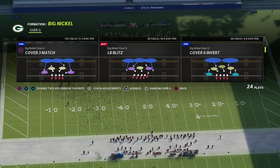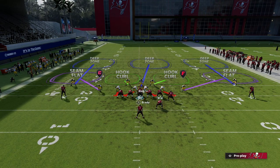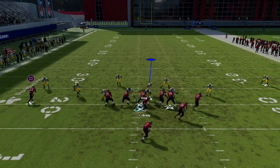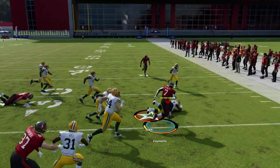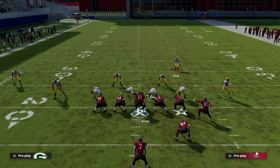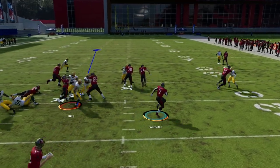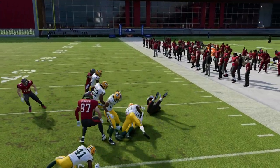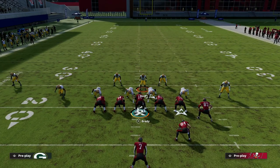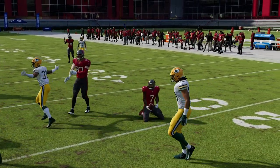It's a hard box to run against and it's really good out of big nickel. With the basic cover three match, when you crash line out you want to contain, and when they snap the ball you shoot the run and click the right joystick. You'll get better sheds on the run. The simple act of showing blitz and having this box is going to deter a lot of people from running the ball. Typically in big nickel you can just shoot the run and do a dive tackle.